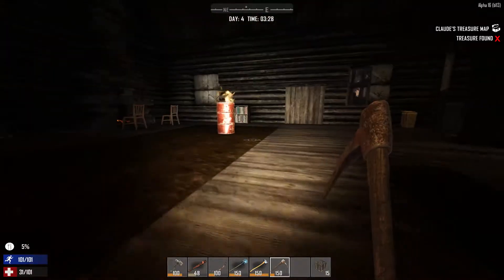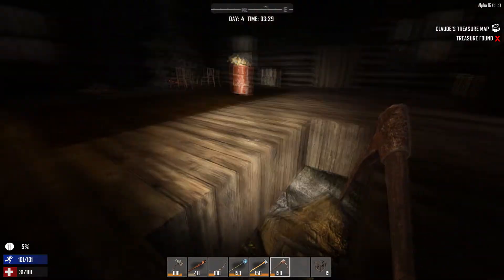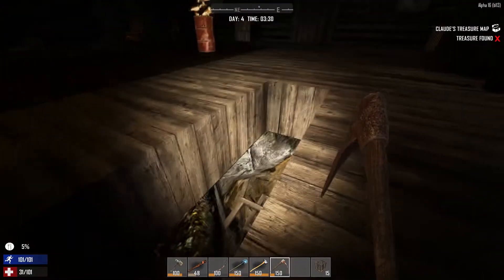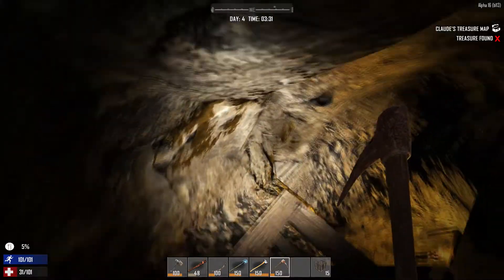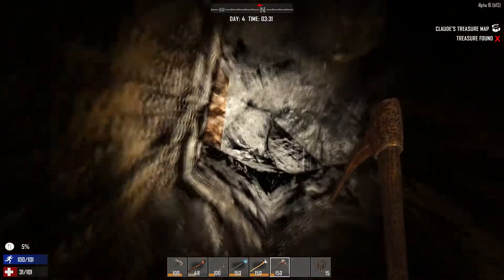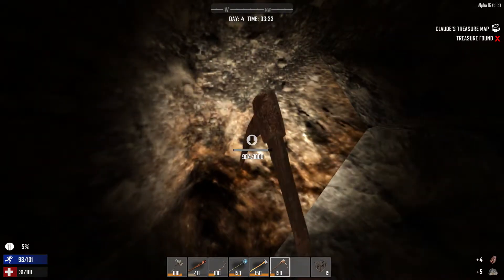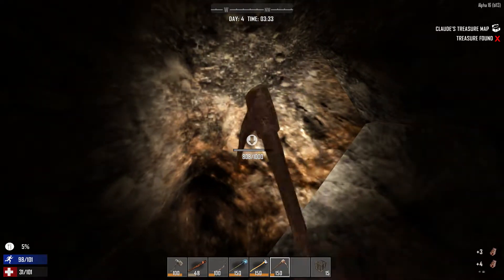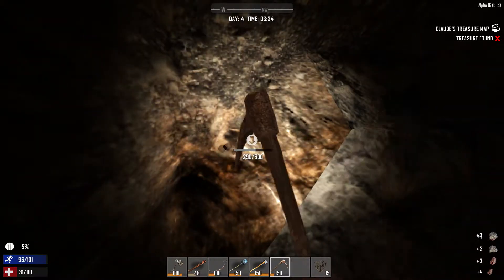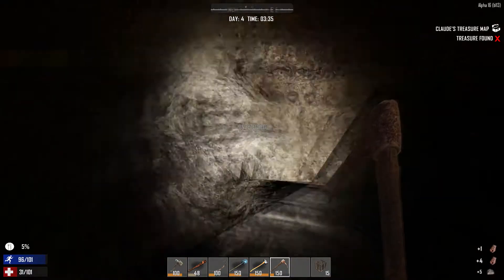Hey everybody, it's Jackal and Nixie. We're back here in Seven Days to Die - it's 3:29 so we should be getting daylight soon. I just wanted to show you what we were doing overnight while killing time. Nixie came down here and started this dig hole, and as it turns out we actually have iron all over the place down here. You get a lot of iron ore from this.